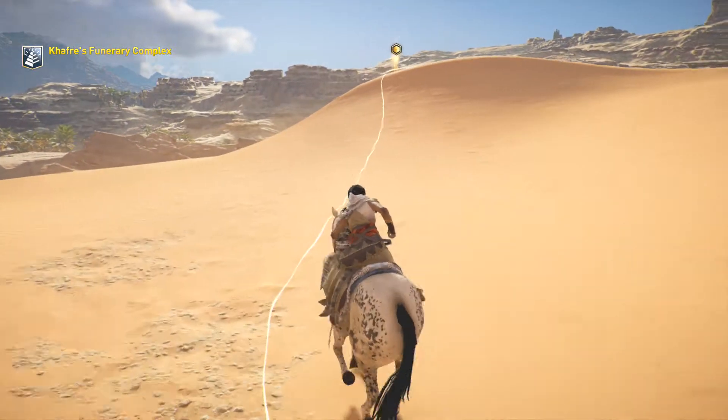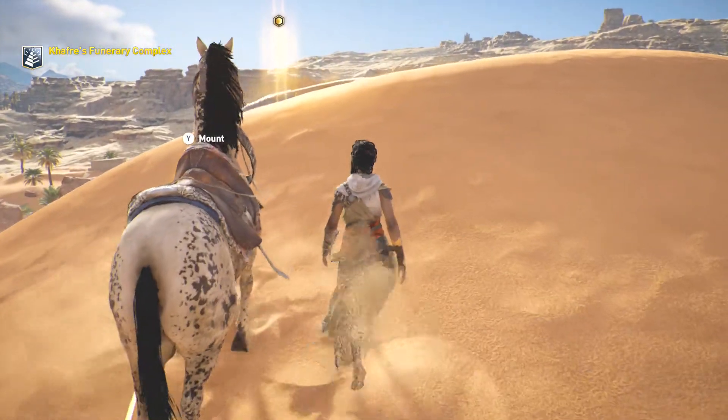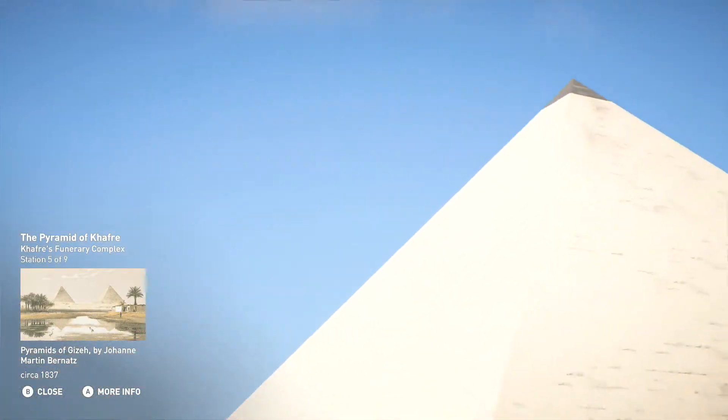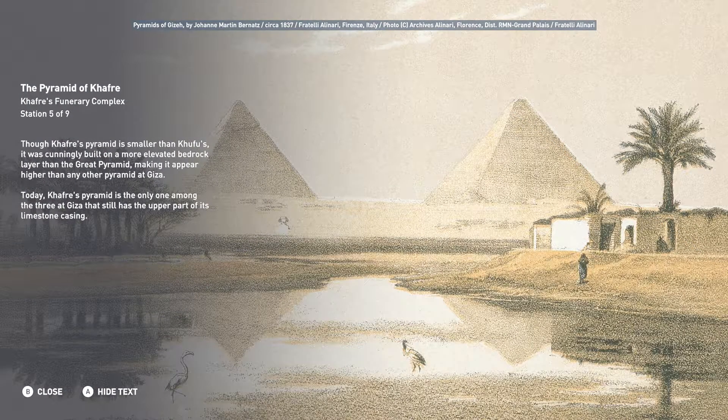That was an epic fail, in my opinion. Though Khafre's pyramid is smaller than Khufu's, it was cunningly built on a more elevated bedrock layer than the Great Pyramid, making it appear higher than any other pyramid at Giza. Today, Khafre's pyramid is the only one among the three at Giza that still has the upper part of its limestone casing.